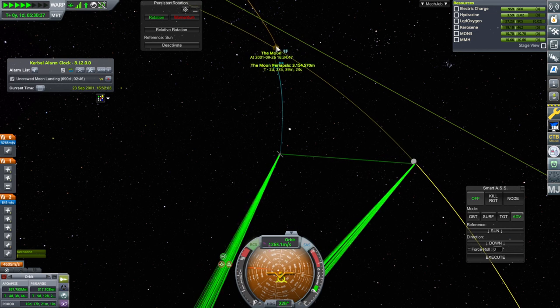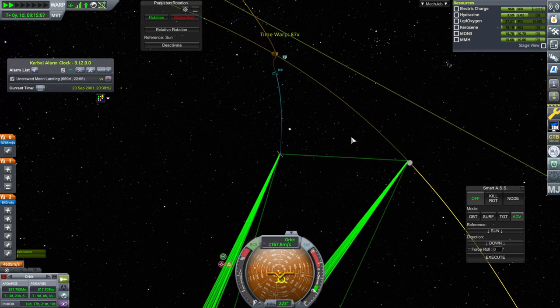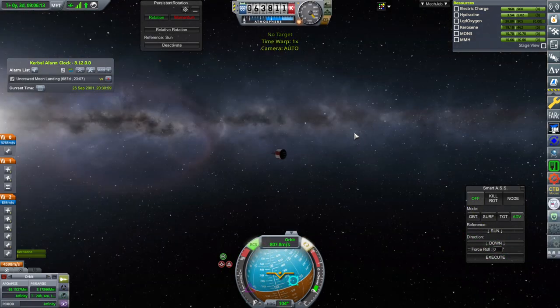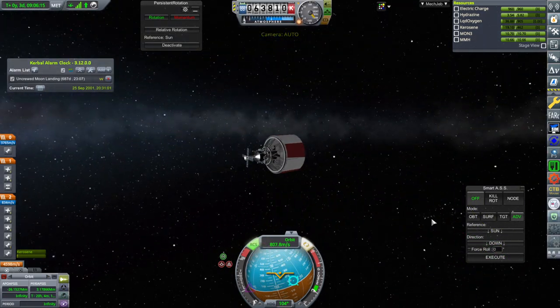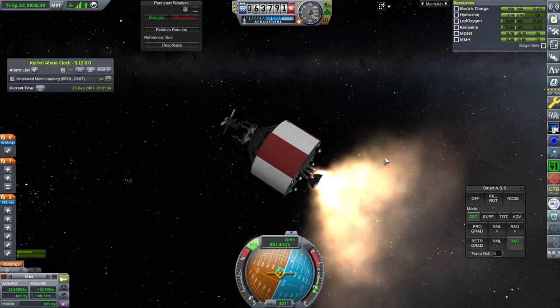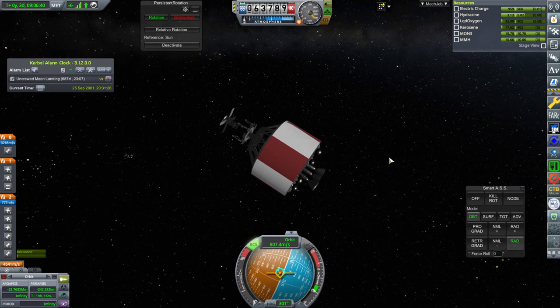Now we've got an encounter. I wonder if we can fix that at all. We're not really oriented very well and I don't want to turn away from the sun so we'll just wait. We're gonna crash this stage into the moon so that it gets disposed of — so that's a crash course for it.